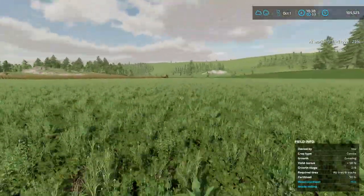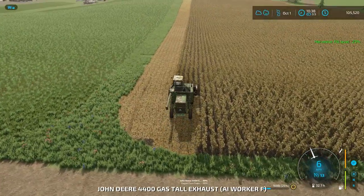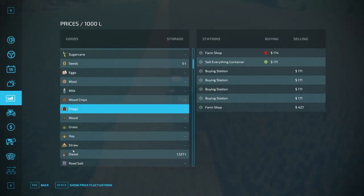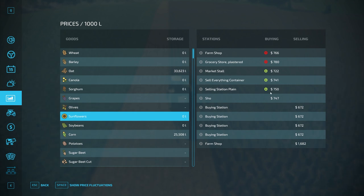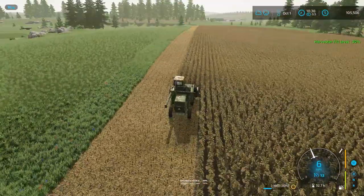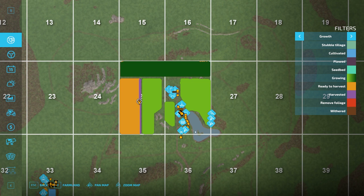Sunflowers are underway — this is just going to be a cash crop for us, we're going to sell it to make money. Sunflower prices are actually pretty good right now — looking at $8.13 normal, with $7.80 as a current price, which is really good. We might actually just sell this right off the bat as we get it. We're doing good on money because next year we want to buy a harvester — it took forever to harvest everything. That'll be our next goal.